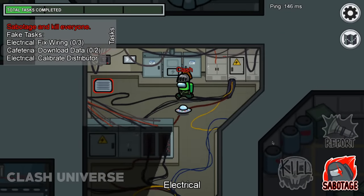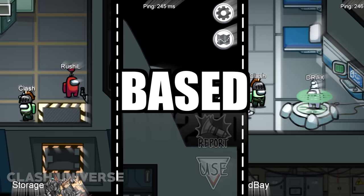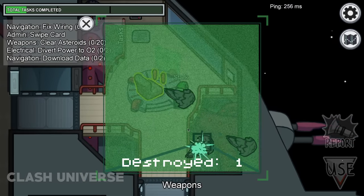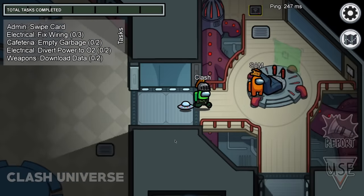An imposter can never do any real task — he can just pretend to do tasks. So here are three animation-based tricks to find the imposter. Number 1: if you're doing the task inside the weapons room, notice the fire animation every time you hit a target. So if you find someone doing this task, check for the animation.